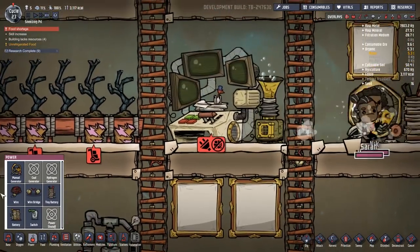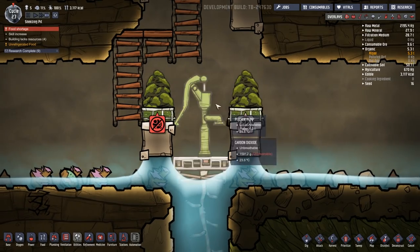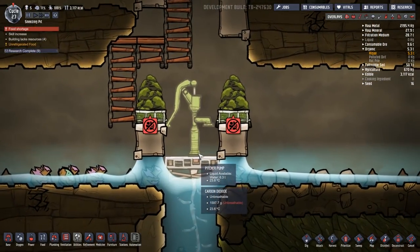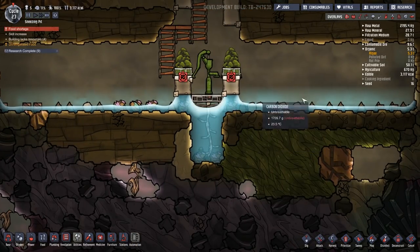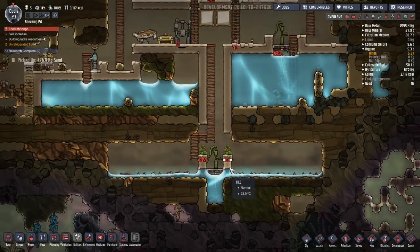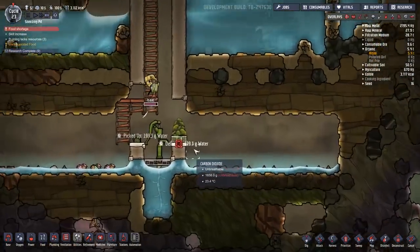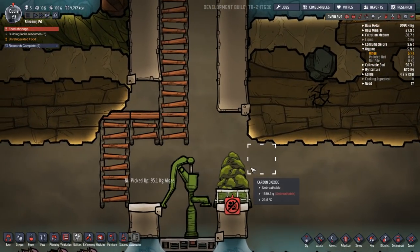Look at this — a mediocre sculpture, so he's not the best at sculpting, but he produces masterpieces when painting, which is fantastic. We also need to hook the supercomputer up to power. How is this doing — insufficient resources, water — so it looks like they can't access the pitcher pump. I have a feeling it has to do with them not being able to stand on the algae terrariums. If I delete this algae terrarium at priority seven, that should hopefully allow them to jump down onto the pitcher pump and back up.